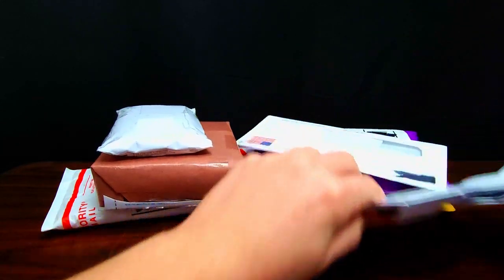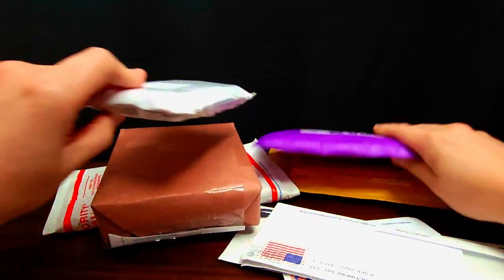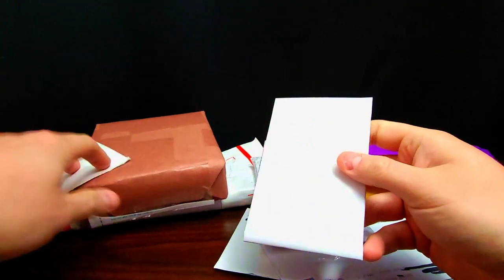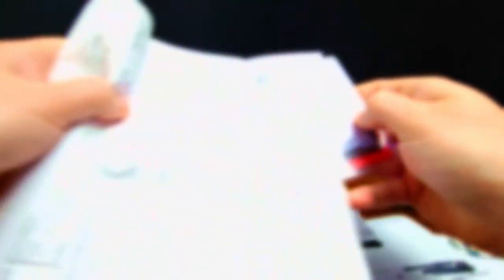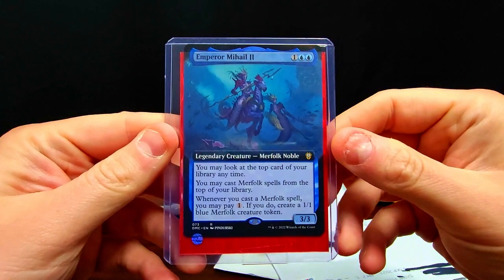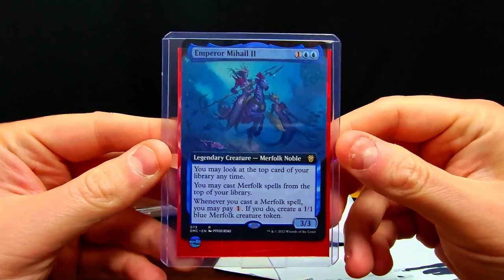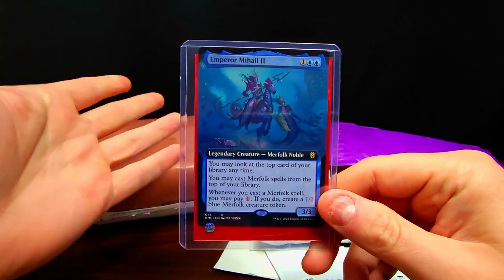Just a nice little stack of mail here — we got some envelopes, cards, and cool Glyos stuff. Let's get these open and check out all the neat little things I'm adding to the collection. Starting with the envelopes because there's some really cool cards in here. Oh look at that — a brand new Magic: The Gathering Merfolk Noble, a legendary creature aimed more towards a commander deck.